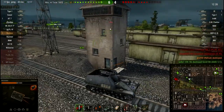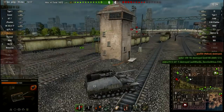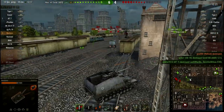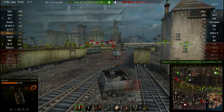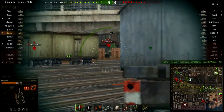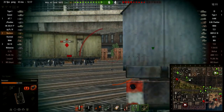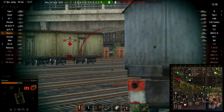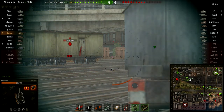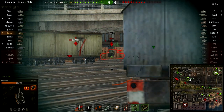We are on about half health — could be on more. This tank is stock; the only thing I've upgraded is the engine, so it's not entirely stock, and it is very manoeuvrable. It does not have the top tracks yet, but it's not that bad — it is incredibly manoeuvrable. How have I not seen this guy? How have my binoculars not seen this guy? He must be so well hidden. That was quite surprising.